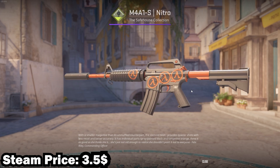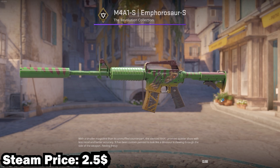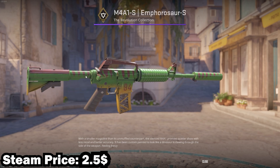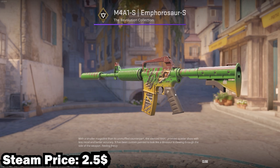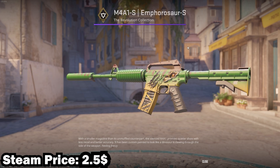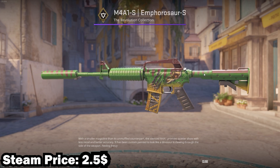Moving on to the top 5 — in 5th place we have the M4A1-S Amphosaurus in Minimum Wear, and I think this one is actually very underrated. The artwork is really cool, the price is really low, and there aren't many cheap green M4 skins, so I think this one looks pretty nice.